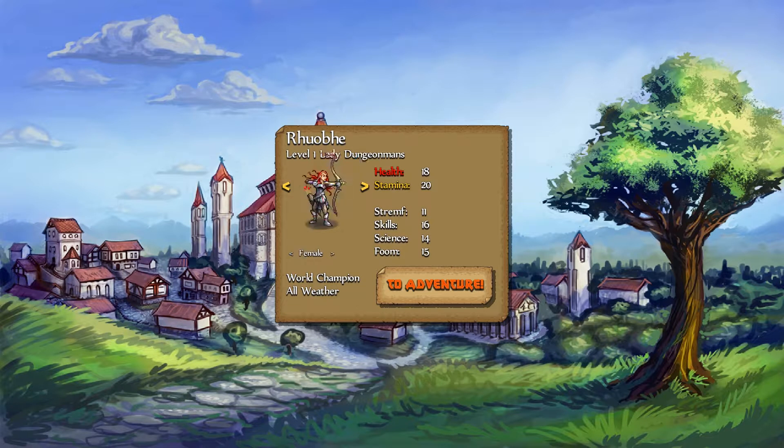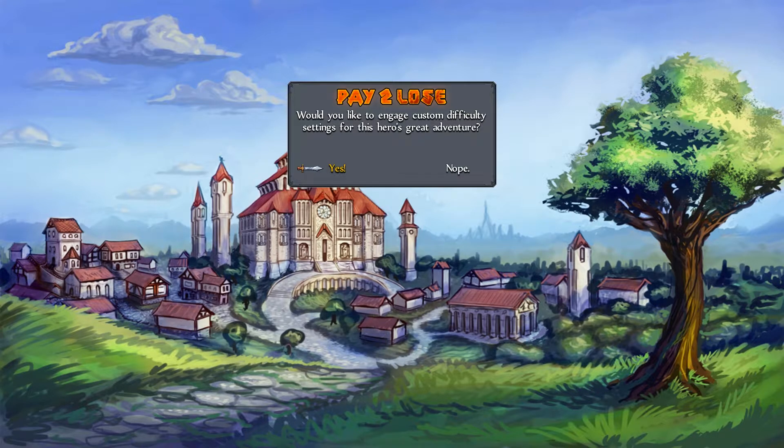I actually put together a custom sprite for Rove. I just have to find it here. There we go. That's appropriate — evil wizard and all. To adventure. And here we go.